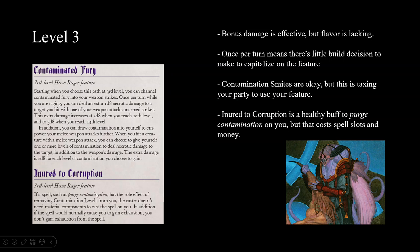Energy Corruption: normally when you cast Purge Contamination you remove all contamination, and those levels turn into exhaustion. Since this character will probably be taking a bunch of contamination with Contaminated Fury and later abilities, this is a good way to avoid that exhaustion. But because this encourages you to take on contamination, you're actually asking your party to give up more - they'll have to spend money and spell slots casting Purge Contamination on you just to use your feature. It does feel a little bad.